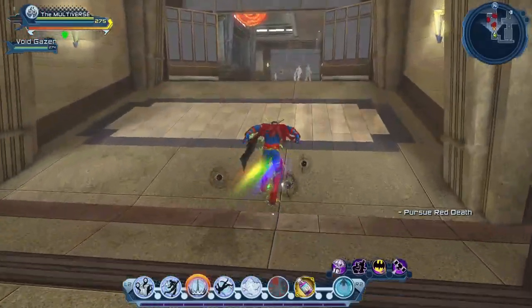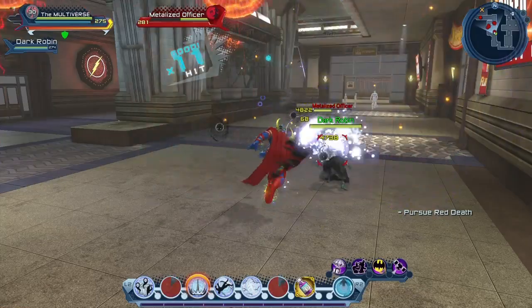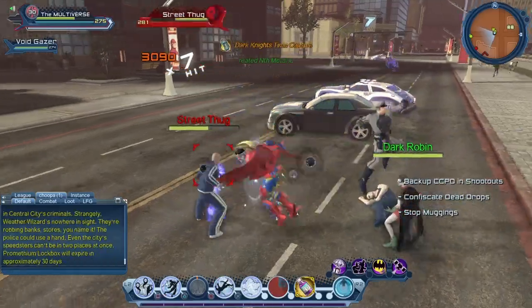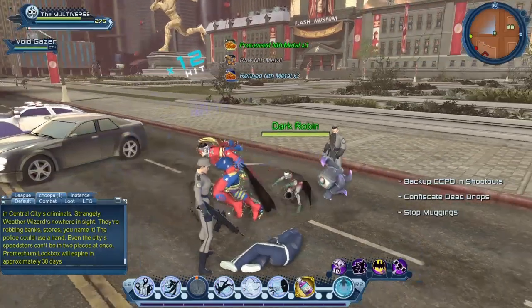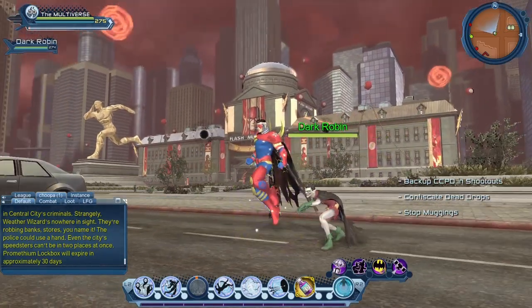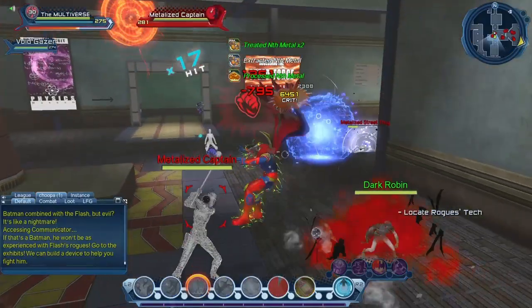You have no control over Dark Robin — he appears when he wants to and only lasts for a short while. It's not like the little Eldritch Demon that appears automatically as soon as a fight starts. In the case of Dark Robin, it's only a small chance of him appearing, although he does appear fairly frequently. But again, you have no control of when he shows up, and he doesn't stick around all that long.